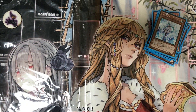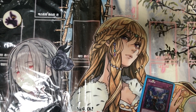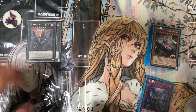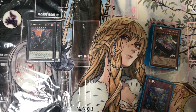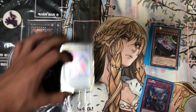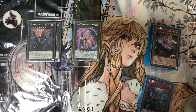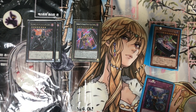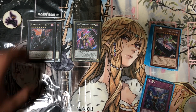Let's get to the main spice — the extra deck. We run two Number 15: Gimmick Puppet Giant Grinder, or Giant Killer in Japanese, and one of its chaos counterpart, Gimmick Puppet Giant Hunter, or Serial Killer in the OCG. Number 15 lets you twice per turn discard material to target a monster and destroy it, and if it's an Xyz monster you can inflict damage. The chaos version lets you detach material to target a card your opponent controls and destroy it, and if it was a monster you inflict damage equal to its original attack.